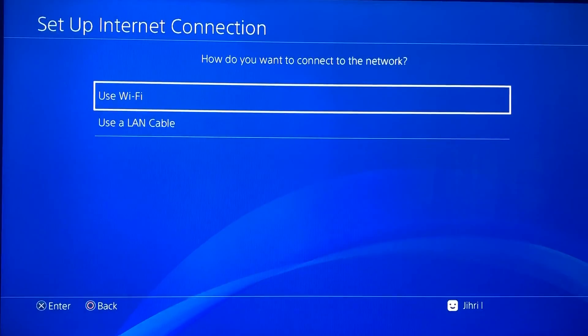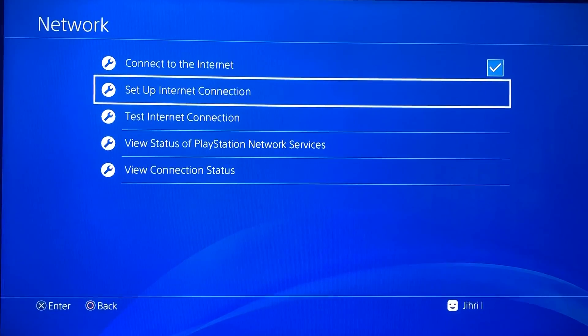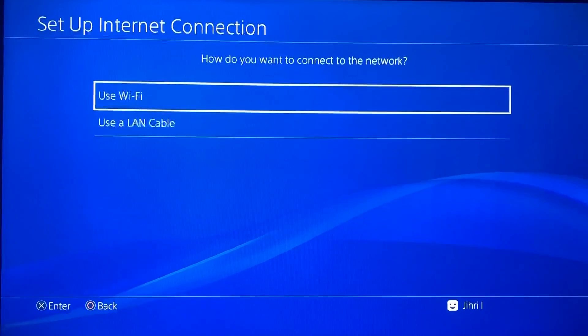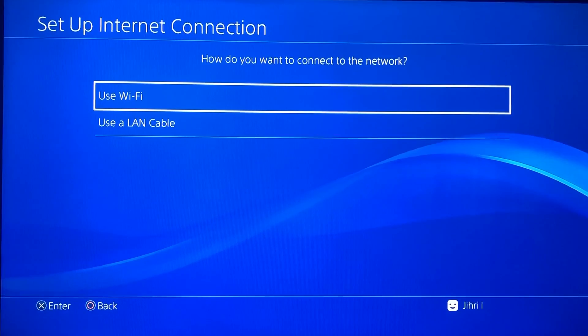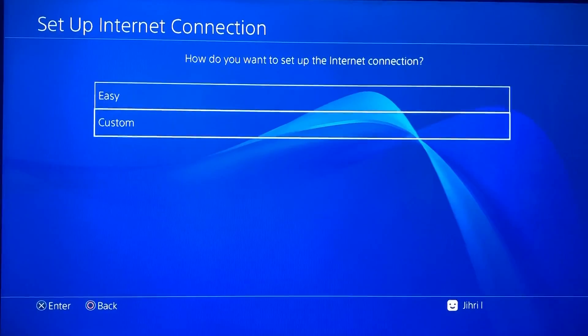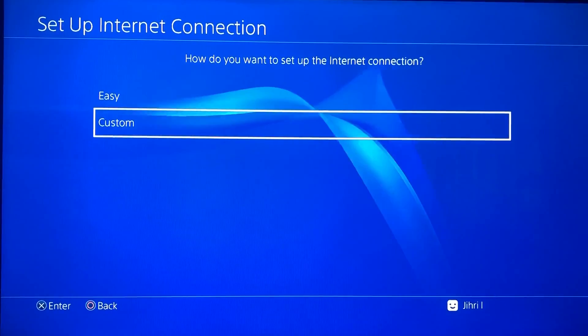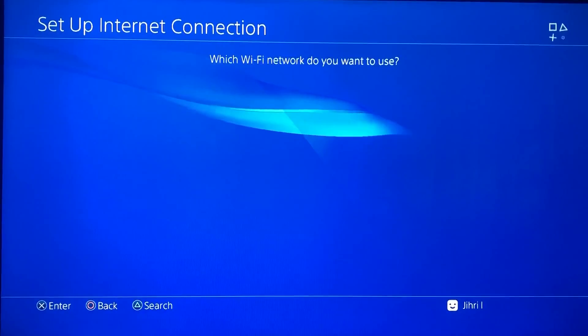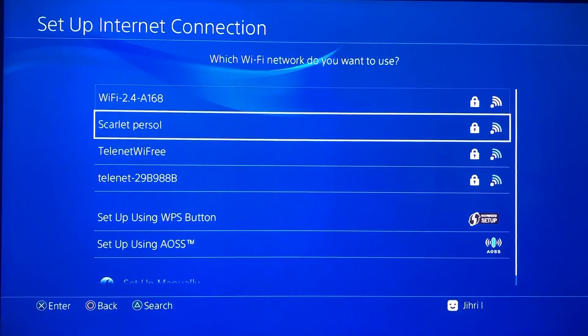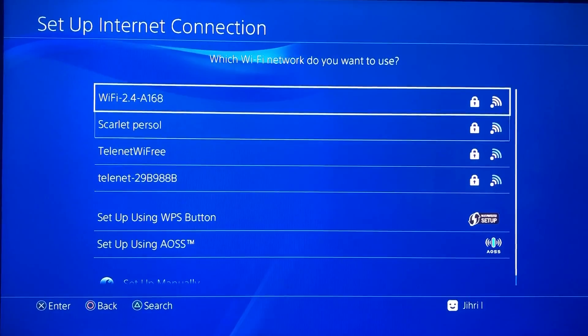As you can see guys, I'm on Wi-Fi. But guys, if you want an even better Wi-Fi connection, what you want to do is go back to Set Up Internet Connection, use Wi-Fi. Then you will get this option right here — you want to do Custom, then just choose your Wi-Fi network.